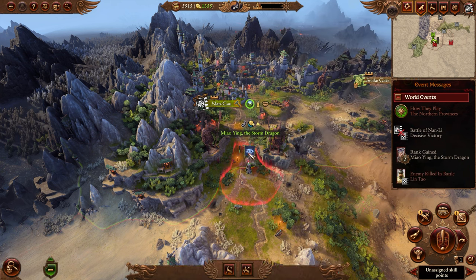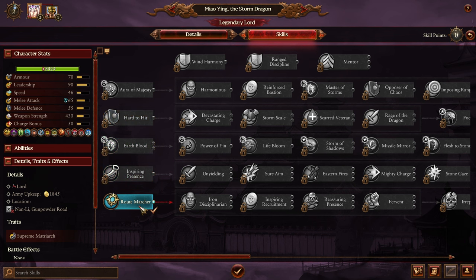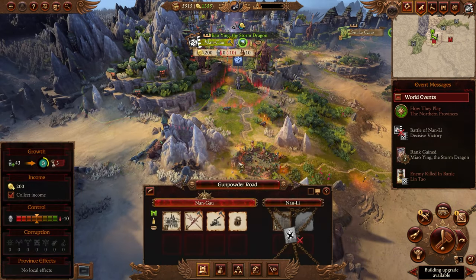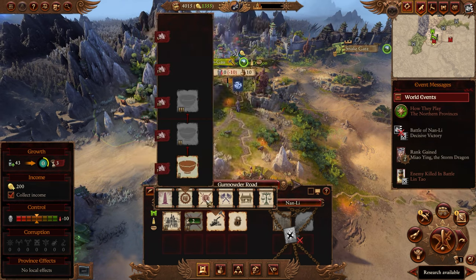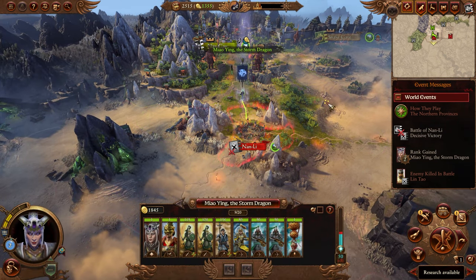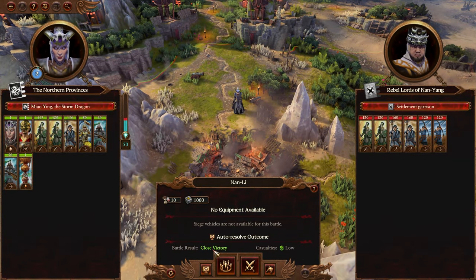With Miao Ying I recommend going for Route Marcher. Then attack the next settlement at the capital — build up to crossbows and start working towards artillery. That's 4,000 gold invested. The next attack is essentially the exact same fight, but if you auto-resolved you'd take a lot of unnecessary damage on your peasant units.